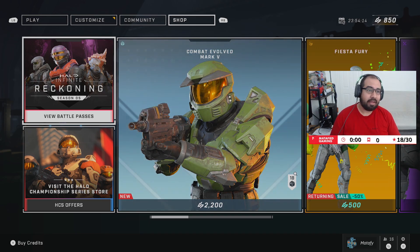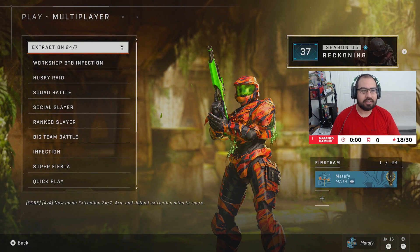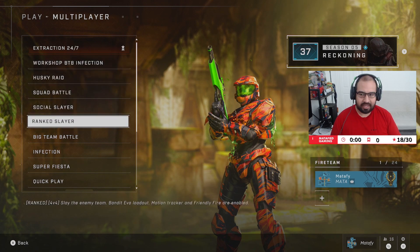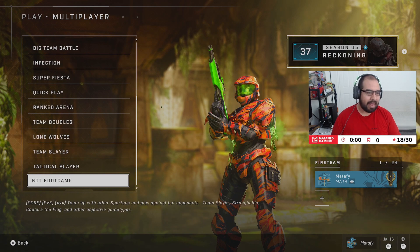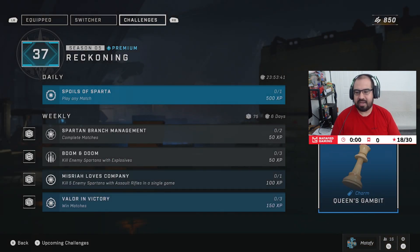Now that Daylight Savings Time is over, we no longer have to wait — we can jump into multiplayer and see what new things have changed. It looks like we're still going to have Extraction 24/7 and BTB Infection is still going to remain. As far as Ranked is concerned, Ranked Slayer is still appearing and Ranked Arena has been updated to feature the new map, Forbidden, as well as some other maps and game modes. Our weekly reward is going to be the Queen's Gambit — which, since I've been practicing my chess, I learned is actually a move or a play style in chess. You get the White Queen, the strongest piece on the chessboard. I think this is really cool as a chess fan — that's the weekly reward.